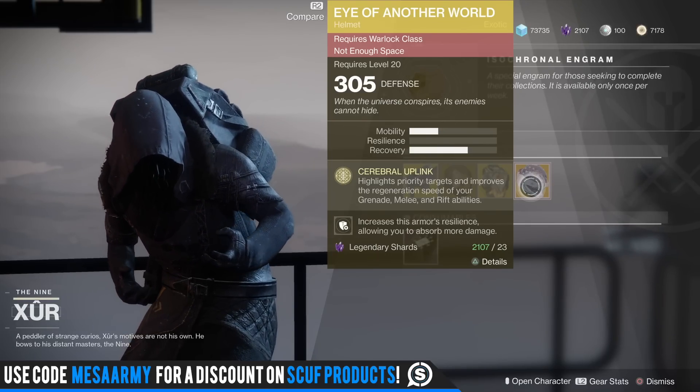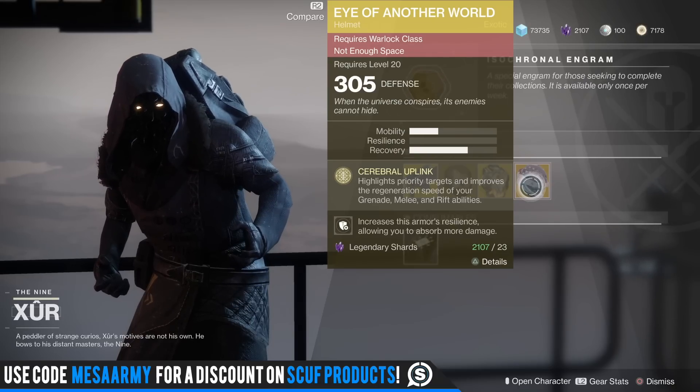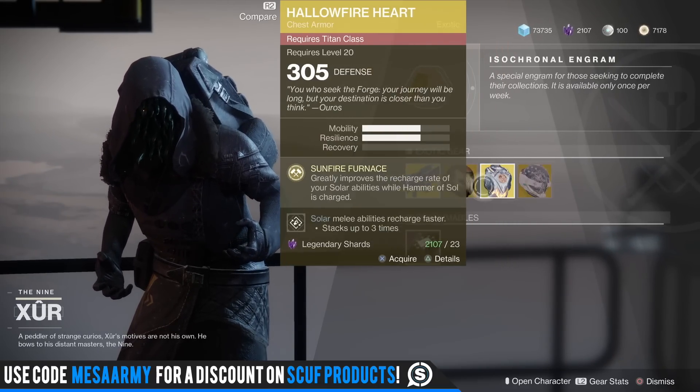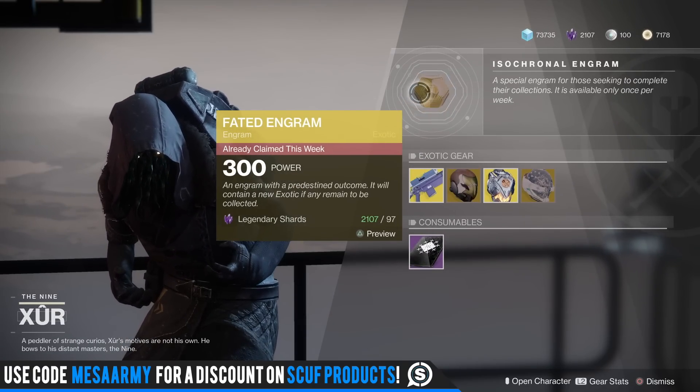Another World — I was using this non-stop until I finally got Ophidian Aspect for my Warlock, but it's still a pretty good helmet. It highlights priority targets and improves the regeneration speed of your grenade, melee, and rift ability. Worth picking up for your coins if you don't already have it.